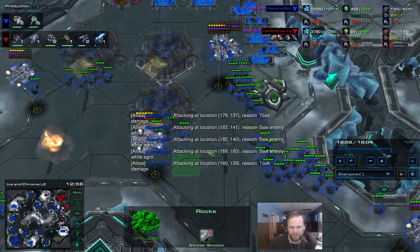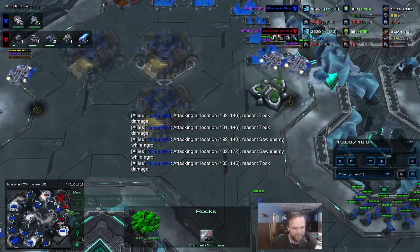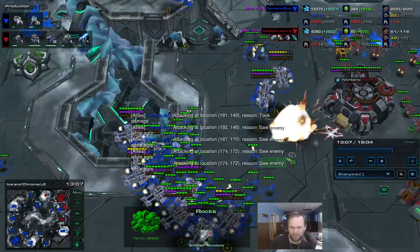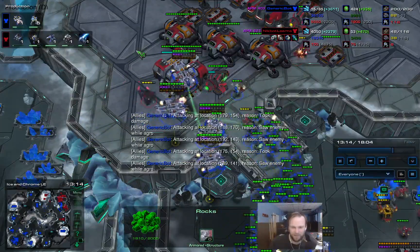It's a little interesting to see the chat showing why he's attacking at a location and the reason - 'I'm attacking here because they shot me first.' That's the excuse I always gave my parents when I got in a fight. Not my fault.